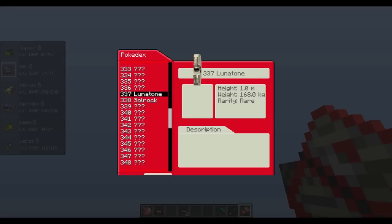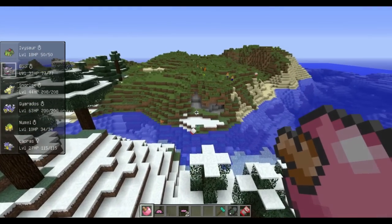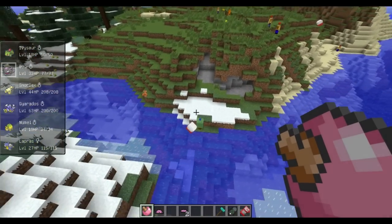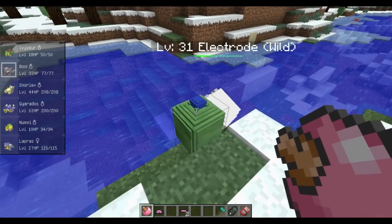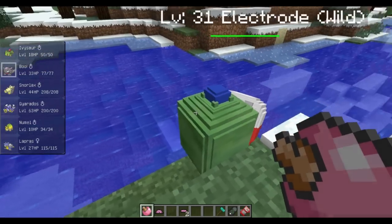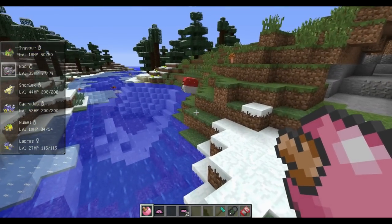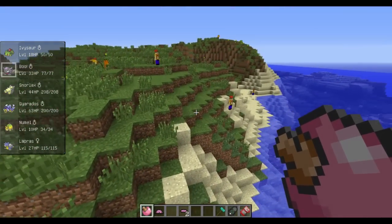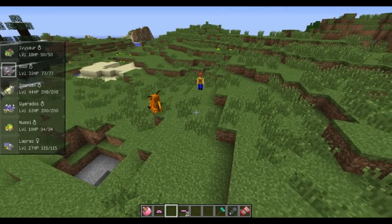It's a little scattered — you've got Lunatone, Trapinch, and stuff like that. The Apricorn Trees are how you craft some of the special balls, like Love Ball and Friend Ball, including the normal ones. Apricorn Trees will just spread naturally. Look how Electrode rolls — that's really cool. There's a Raichu over here, which is pretty lucky since they're supposed to be kind of rare.